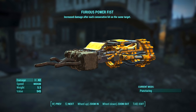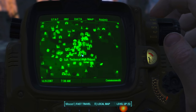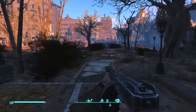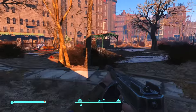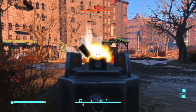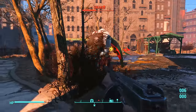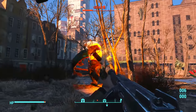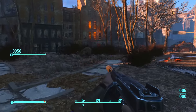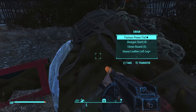Moving on to the next weapon — I'm now going to show you the location of one of the most insane-looking weapons in Fallout 4. This weapon is named the Furious Power Fist and can be found at Swan's Pond on the map. Once you've made your way there, I would recommend getting out a very powerful weapon, as you now have to defeat a very powerful boss known as Swan. To start the battle, shoot the object in the center of the pond, or walk past it — Swan will then stand up and run towards you. It's vital that you have a good weapon, and in those few seconds where he stands up, deal as much damage as possible. Once you take him out, collect the Furious Power Fist from his inventory.